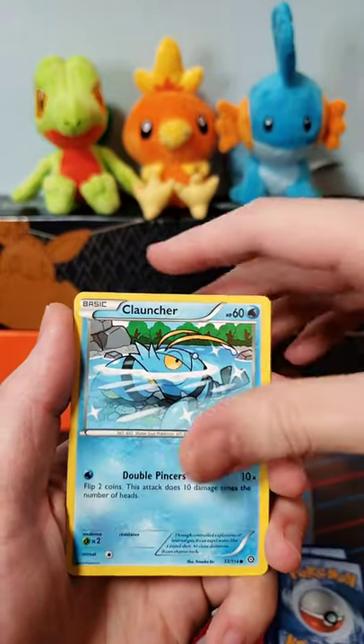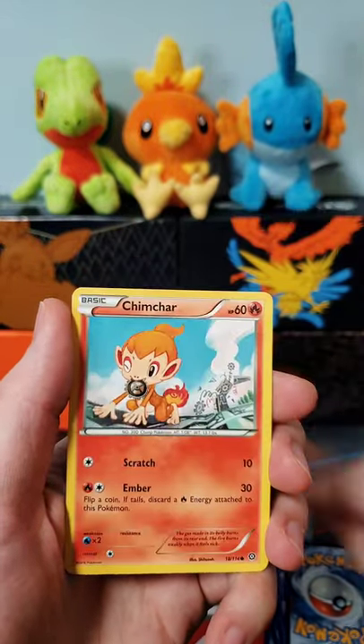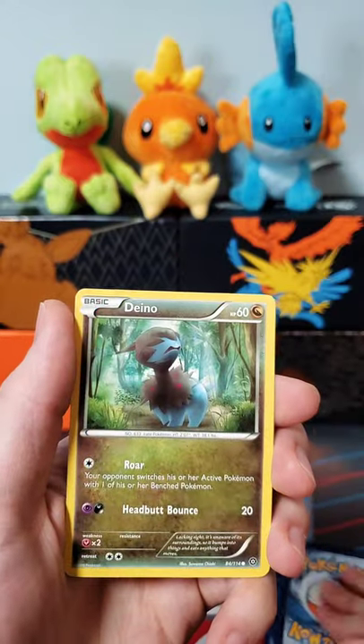Hawlucha. Kalauncher. Shellos — that's a cool artwork. Rufflet. Chimchar. Dino.